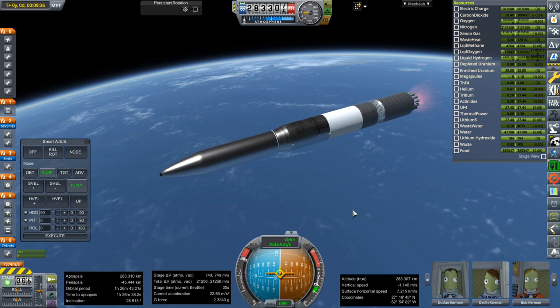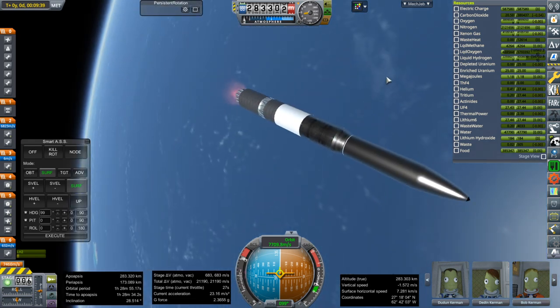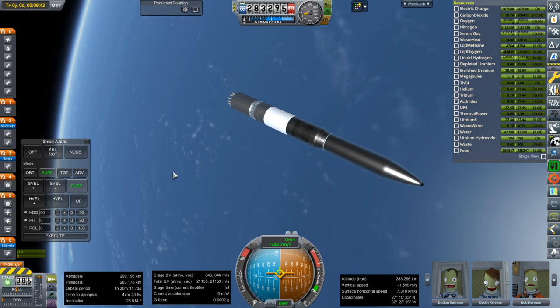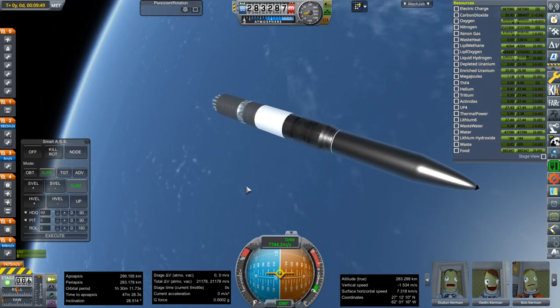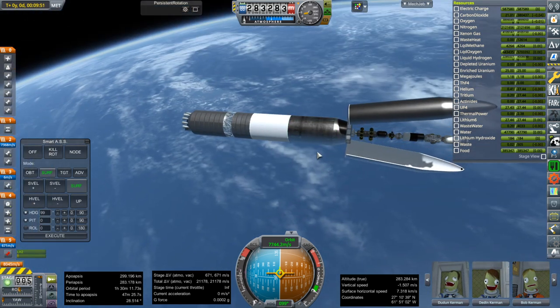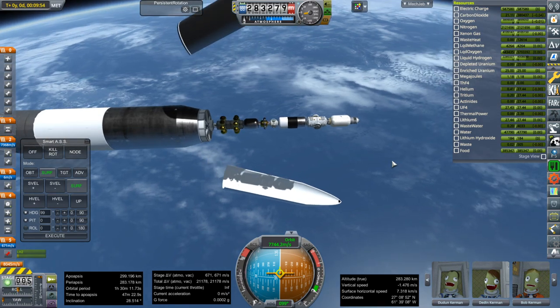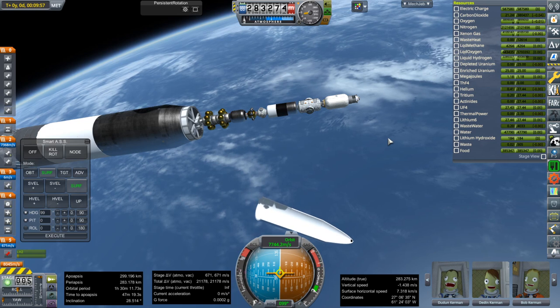Close to making orbit now — shutdown, 299 by 283 kilometers. I'll do the upper fairings first before separating the stage. Off they go, and they're clean. You can see the mission looks tiny here compared to the rocket, but it's huge in the SPH — it extends through the entire SPH.